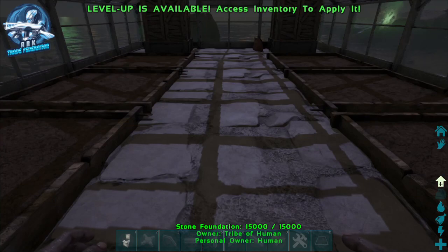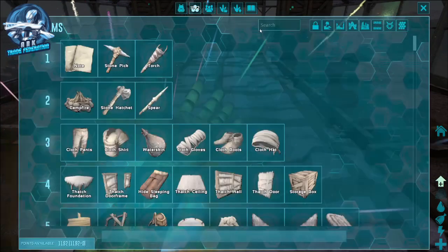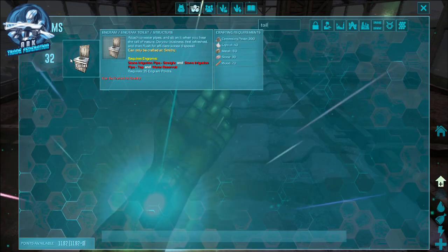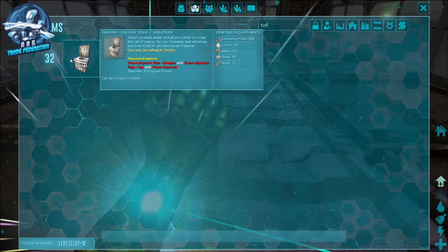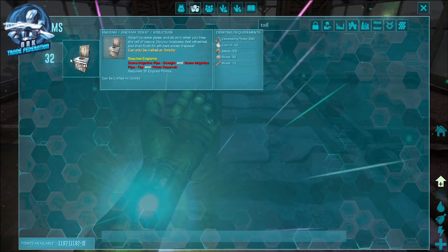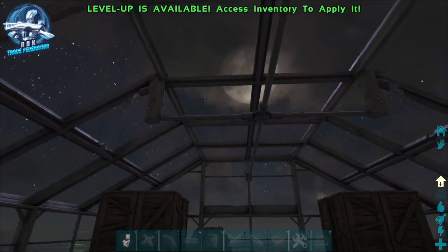Instead of using large or small animal feces inside your crop plots, fertilizer is much more effective. The easiest way to do it, especially as a newer player, is with a toilet. Sounds weird, but the toilet is available at level 32 and it does take a fair amount of metal to farm early, but truly it's pretty cheap to make.